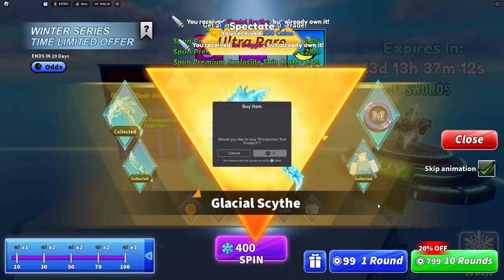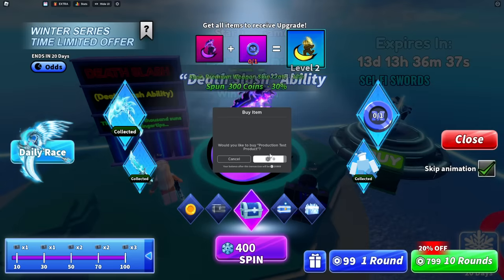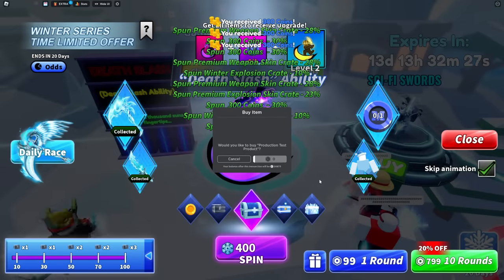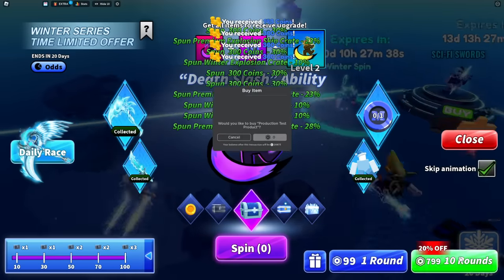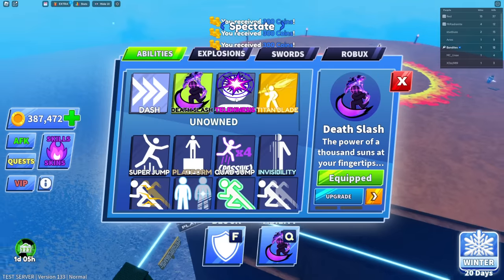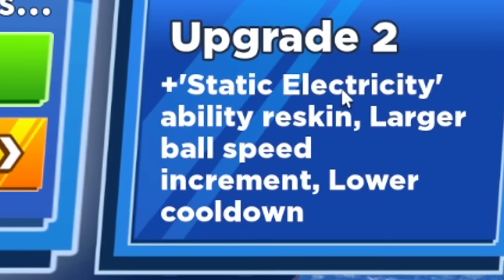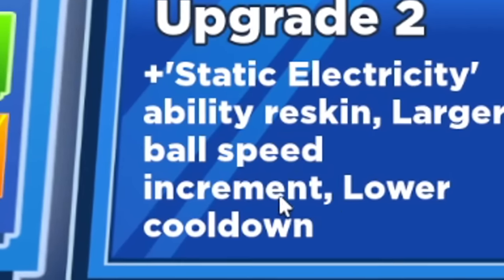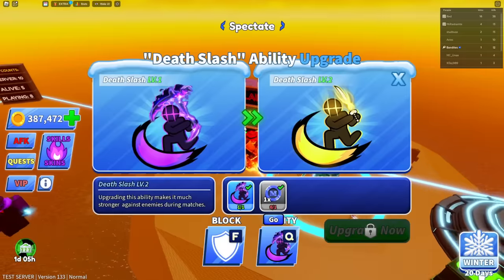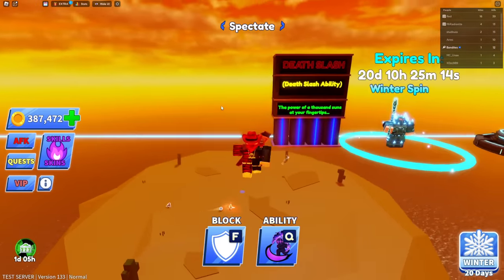The DM coin is finally showing up so you can roll and upgrade Death Slash. After spinning way too many times, here's what upgrade two gives you: plus static electricity ability reskin, larger ball speed increment, and lower cooldown - pretty much the same thing but the ball goes faster and cooldown is shorter. If you want to play around with the stuff, join the test server. Hope you guys enjoy the video - drop a like, subscribe, see you in the next one!